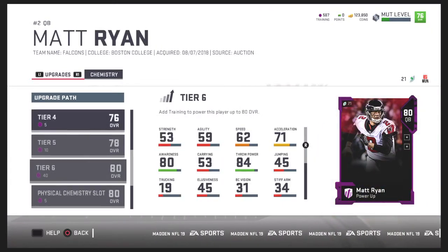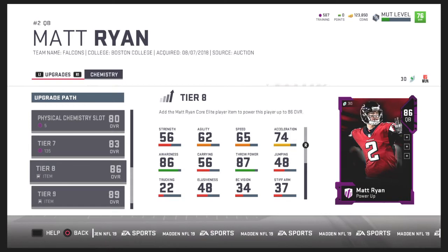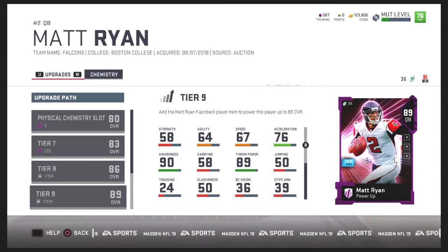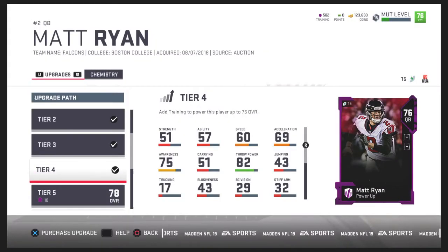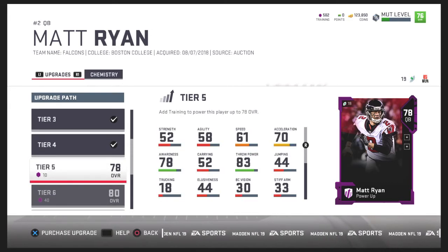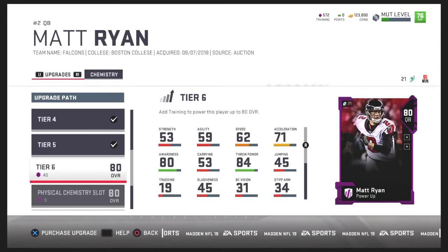All the way to tier seven you don't need any other card, but for tier eight and tier nine that's when you need other cards. This is tier four. I got the training points from the free Hall of Fame packs and from solos — all that stuff, no money spent, none. We had 123k coins.